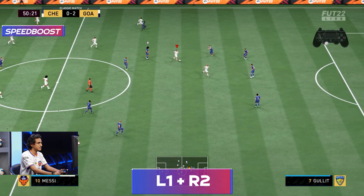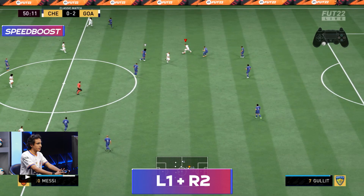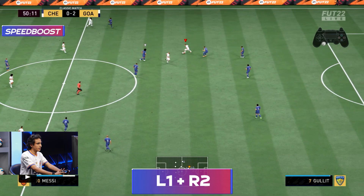So let's go to the second point — the speed boost. How you do it is press the L1 button, and whenever you feel the opponent is pressing you, press the R2 button to go past the opponent and score a goal. As you can see, the opponent is going to press me — I'll go past the opponent and again score a goal.